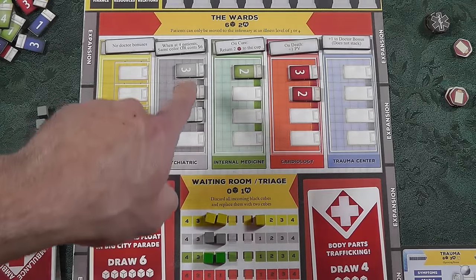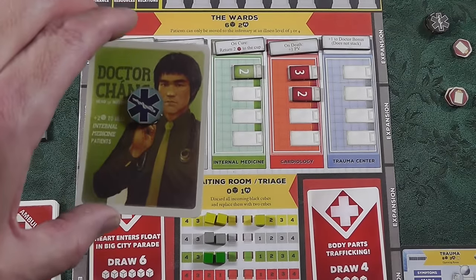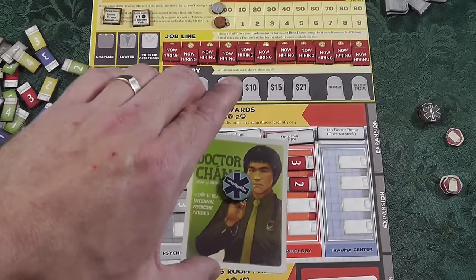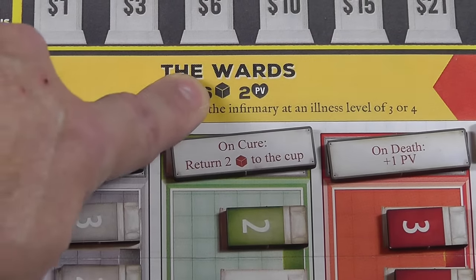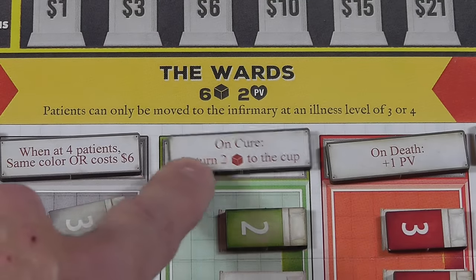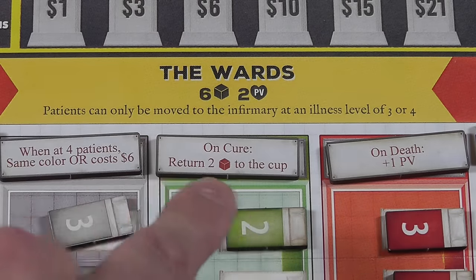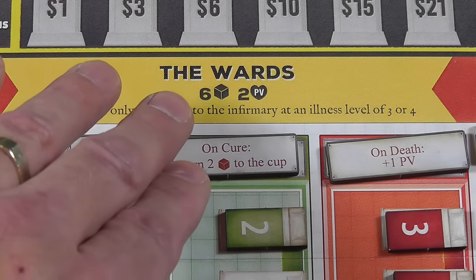If the infirmary gets filled up you can't put any more in, so you'll have to start working on curing people. Dr. Chang is going to come over and draw eight cubes — six base plus his plus-two bonus. Right here it reminds you patients can only be moved to the infirmary at illness level three or four. These little random tiles change the game every time. On a cure: return two cubes to the cup — instead of going to the discard, you get to put them right back. That's sometimes great if you want more cubes in the cup.